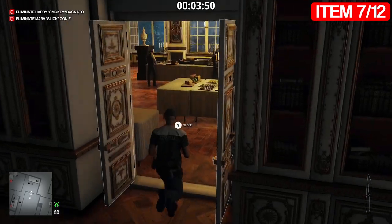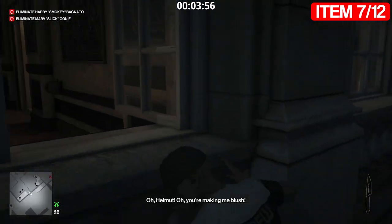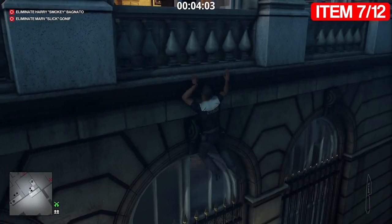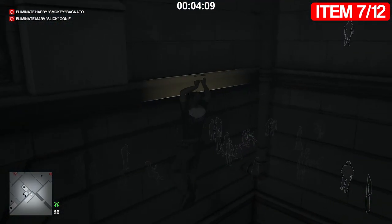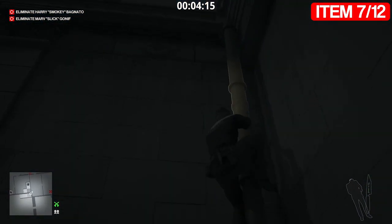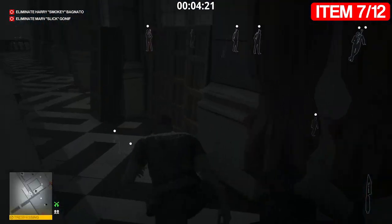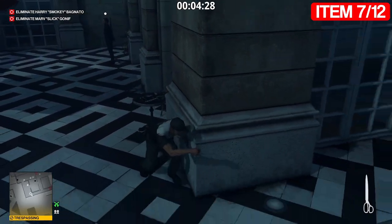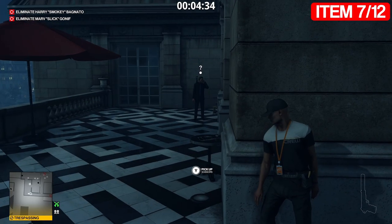Item number eight is up in the attic. Jump out this window where all the waiters are and scurry along the side of the building. Once we're done here, climb up. For item number eight there is a bust in the attic security room. Pick these scissors up and throw them here to distract this guard - we're not going to pick them back up.